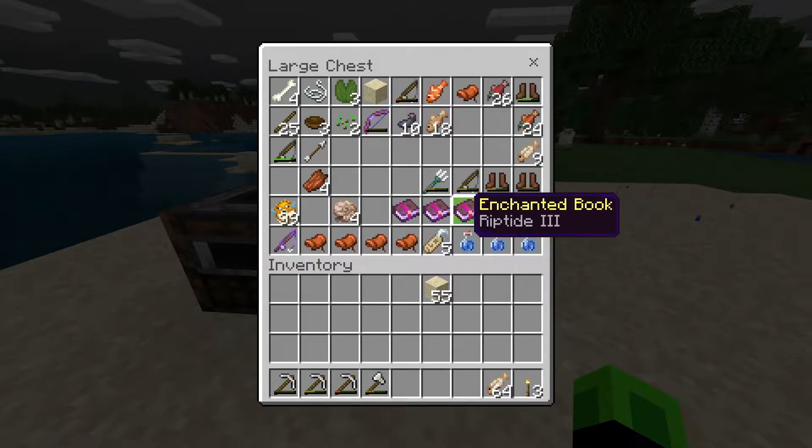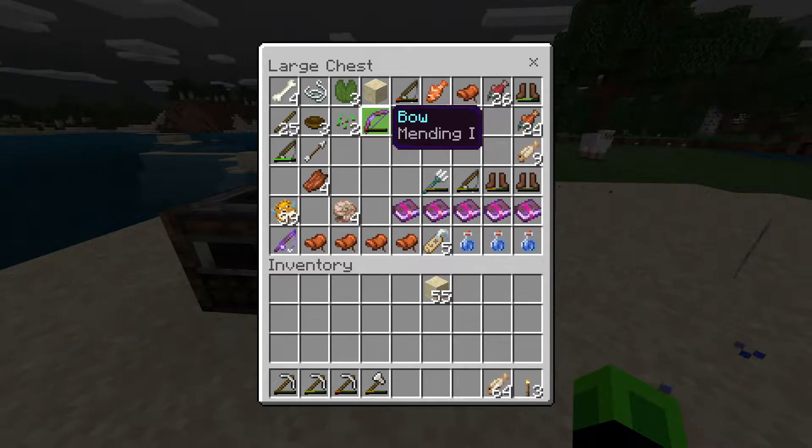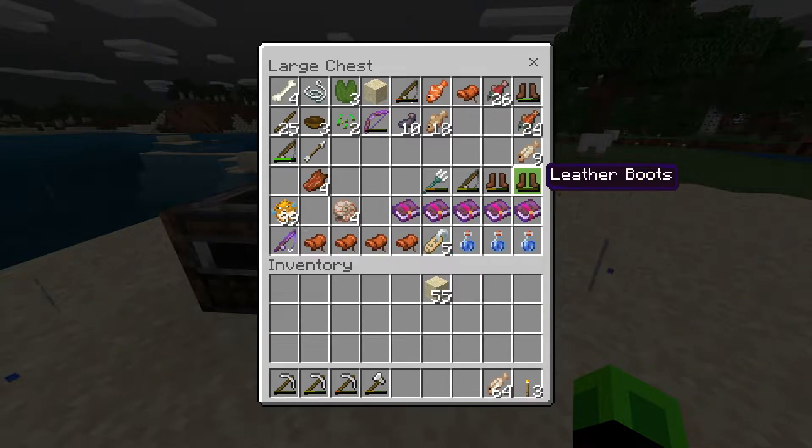I have quite a few Enchanted Books. I got a Mending 1 Bow, so I can go ahead and work on that a little bit. Quite a few Saddles, name tags — a bunch of goodies.